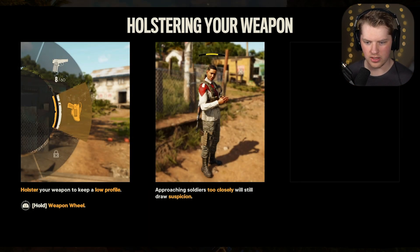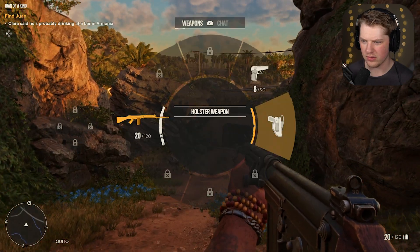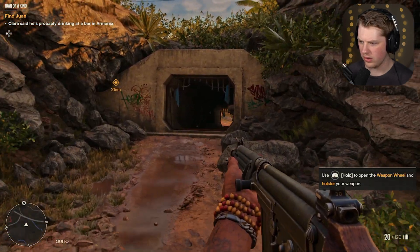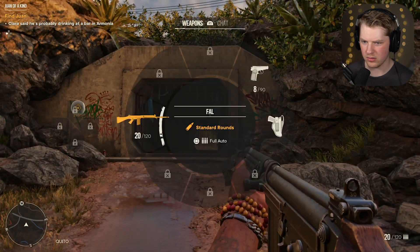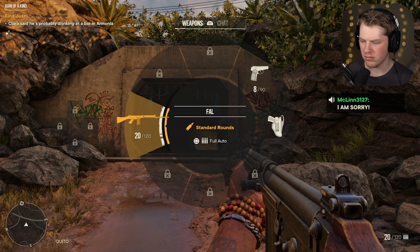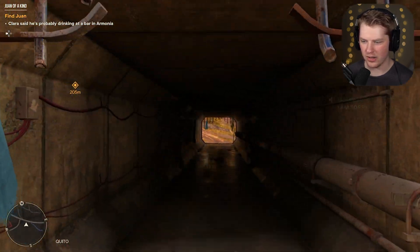Holstering your weapon keeps a low profile. Approaching soldiers too closely will still draw suspicion. Quickly unholster with R2. Hold L1 to open the weapon wheel and holster your weapon. Okay, sorry — how do you holster? Oh, there we go. I'm stupid.